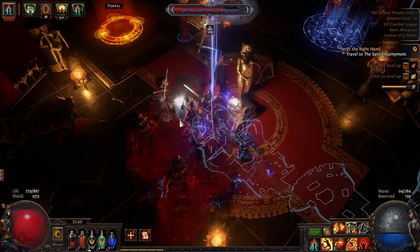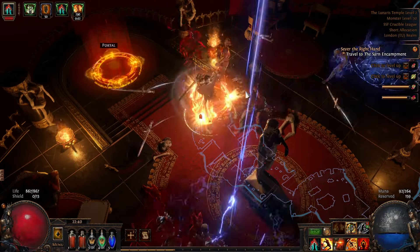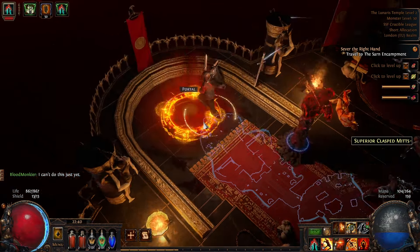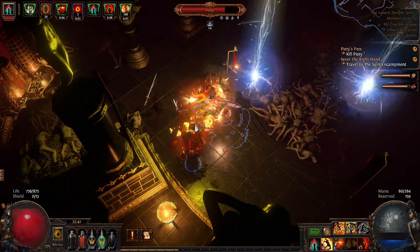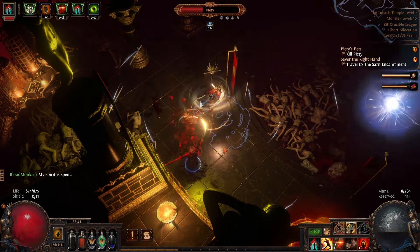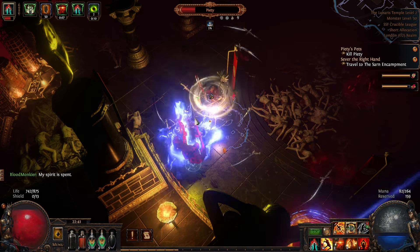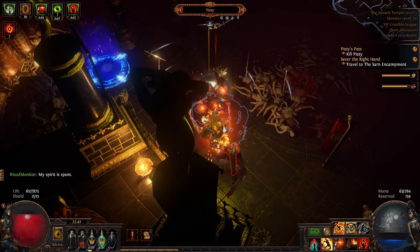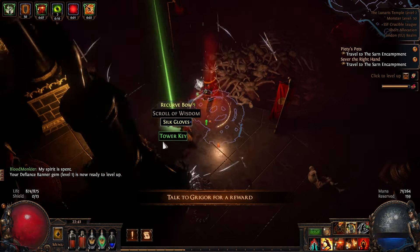Portal in and fight Piety again. Piety will be trying to get to some circles — when she does, she'll upgrade to something more dangerous. The ice form is particularly dangerous and you might need to hide behind obstacles if you haven't got a lot of cold resist. You can try and destroy the circles to prevent her upgrading, although there are so many of them that this is somewhat of a folly. Once she's down, back to town and chat with Grigor for a skill book.